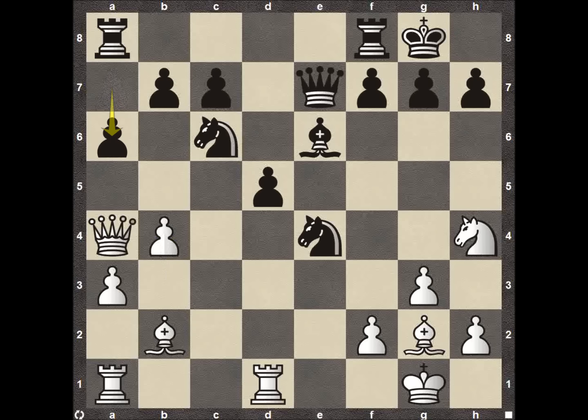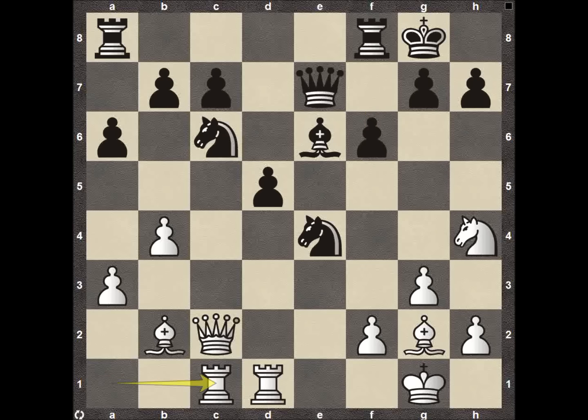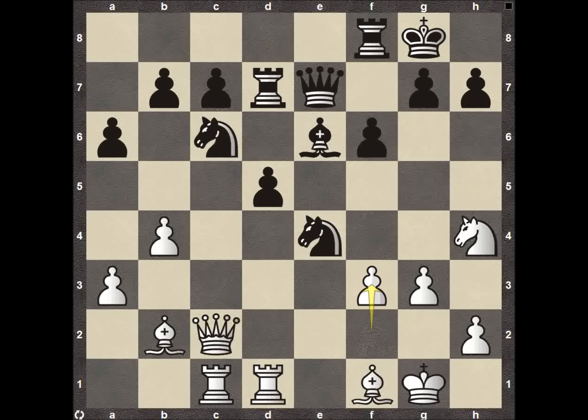We now see Black play pawn A6, queen back to C2 just attacking the knight in the center, pawn F6, rook to C1 finally getting that rook involved, rook to D8 putting more defenders on the center. This D5 pawn has been hugely advantageous for Black in the center with the outpost on E4 as well. Bishop F1, rook to D7 — Black is just improving position and will start exchanging material over time.